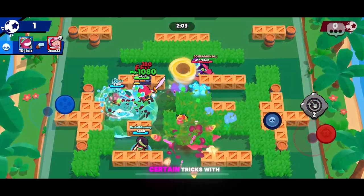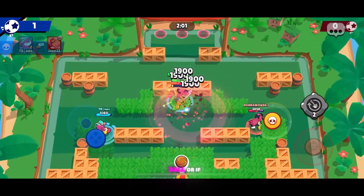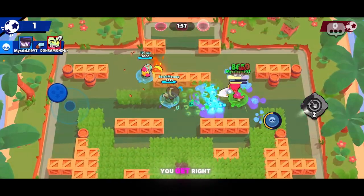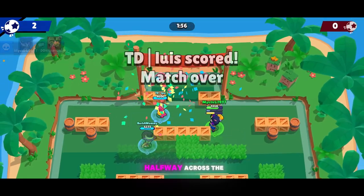You can do certain tricks with Mortis, especially in Brawl Ball, where if you super the ball forward and then use a dash and one more attack, you get right to the ball, and that's about halfway across the field.